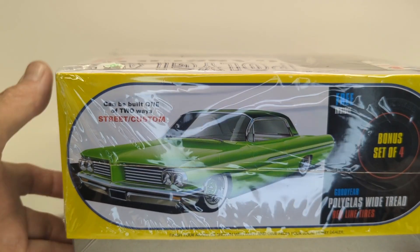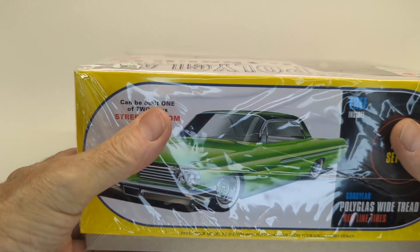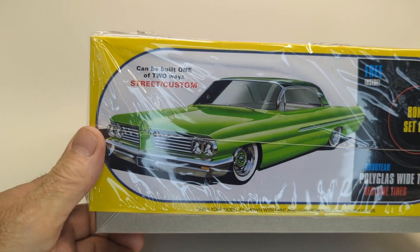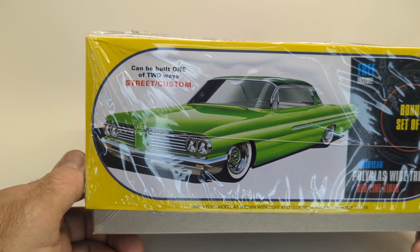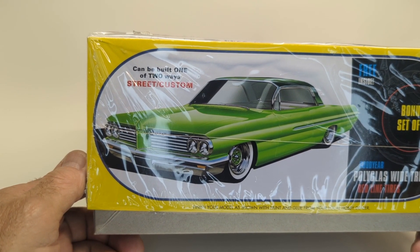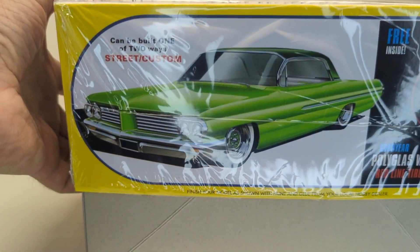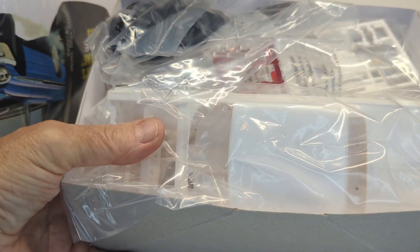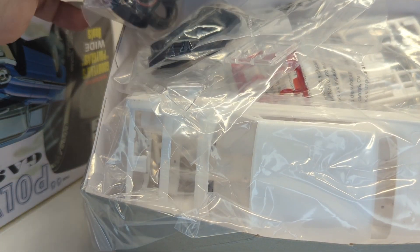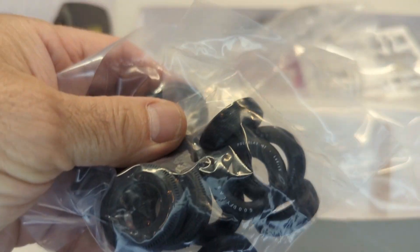I'm thinking both colors in pearl — both in pearl with the dark green top. It's hard to see through that plastic, sorry. I'll probably build it a lot like the box art. I really like that look. I have a lot of cool colors now, which makes the decision tough.